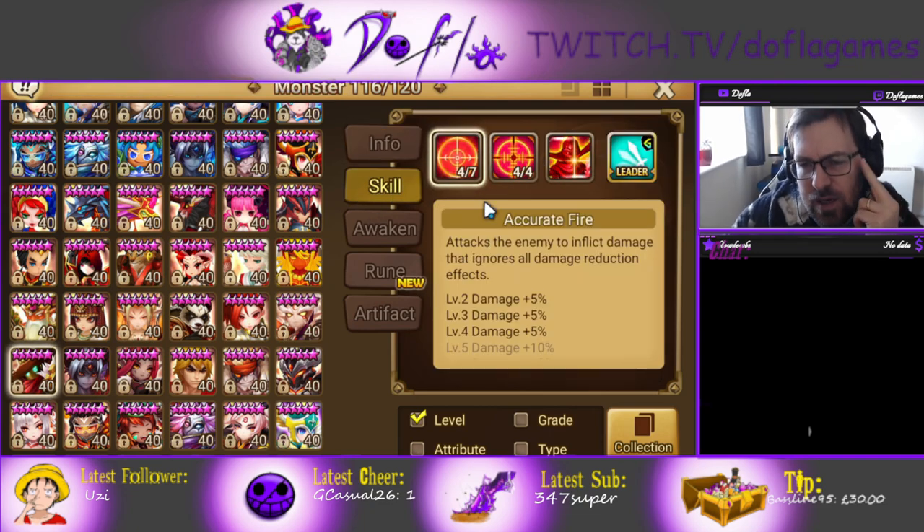Skills. Skill one is the only attack he has. It attacks the enemy to inflict damage and ignores all damage reduction effects. If the enemy has a shield or defense buffs — all those damage reduction effects — they are going to be ignored, so it's going to do damage like they have nothing up. If they have immunity, obviously it cannot defense break, but it's still going to do the same amount of damage as if they didn't have a shield.